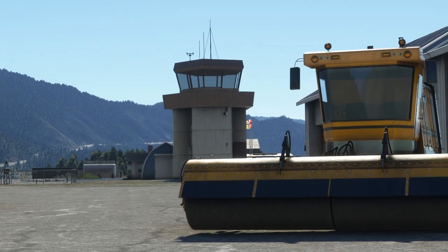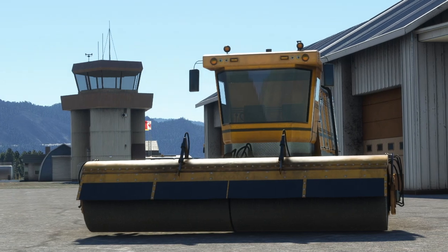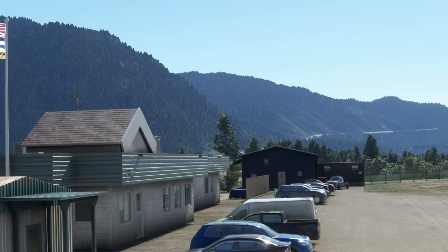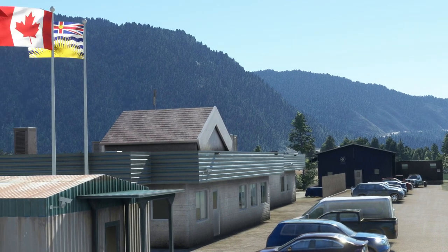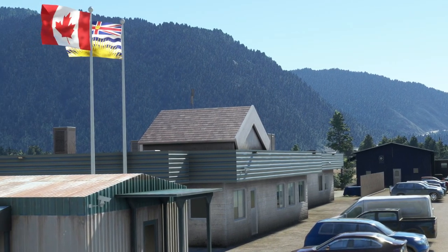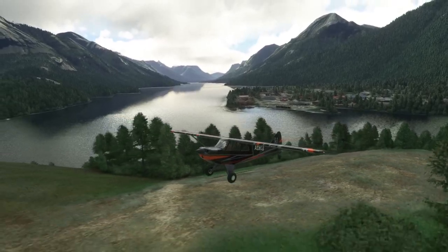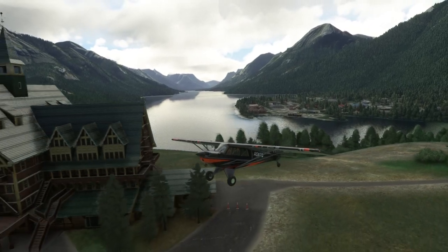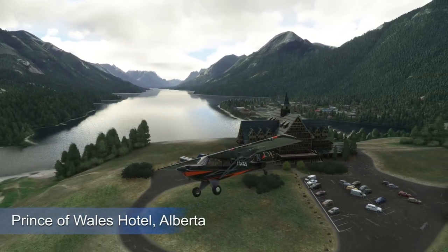We have five airports reworked in this update and 87 points of interest, each of them carefully crafted and hoping not to tax our systems. My frames per second was affected when I flew over a few points of interest, but it is an interesting experience to explore each of them. Not just the Prince of Wales Hotel — we see good reworking of elevation detail on the surrounding areas as well.